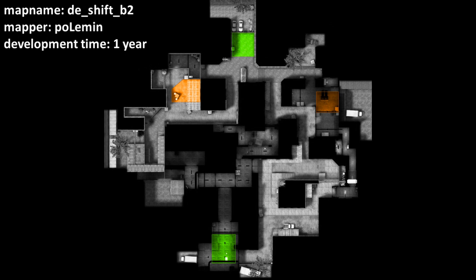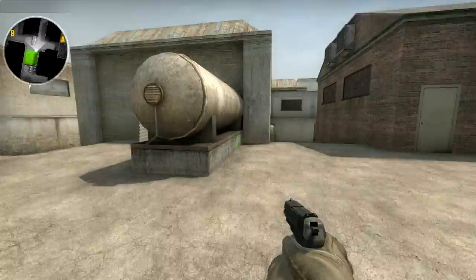Hey guys, Buttons here with The Demo Vault, and today we have a map walkthrough of DE Shift. The B2 stands for Beta Version 2, so don't worry about that. I'm going to go through and walk you through the spot names.